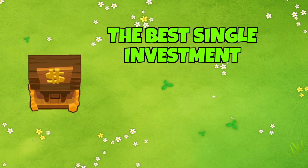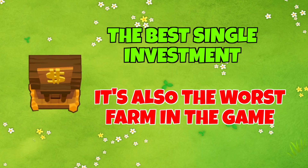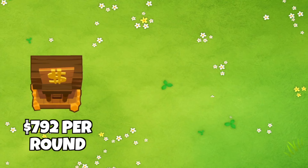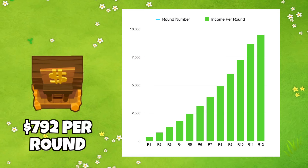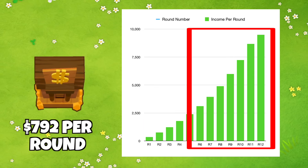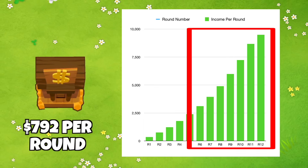So even though the 2-3-0 bank is the best single investment to make, it can also literally be the worst farm in the game. Even though we calculated it as $792 per round, the actual graph of how the money gets made shows that the earlier rounds barely make any money, but the compounding picks up and makes big returns later on.